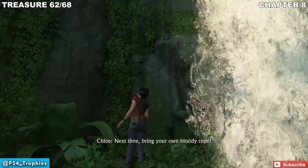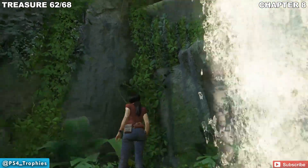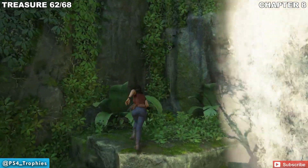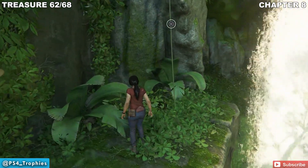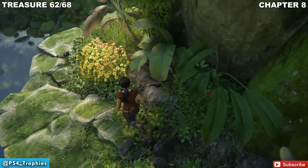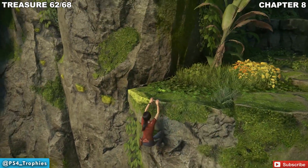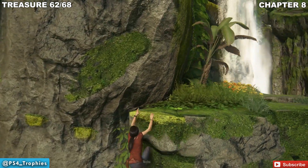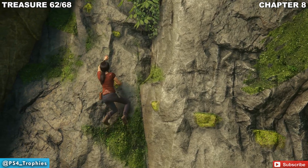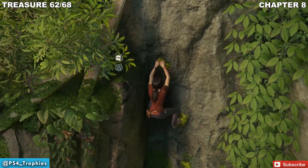Now we've got another treasure. Once you get to this section where you're supposed to climb up, you're going to attach a rope. Let Sam climb first, then use the same rope to climb up yourself — but don't do that just yet. Instead, take this alternate path winding back around to the cliff face, and navigate your way over to a treasure. I promise there's a treasure at the end of this — and there it is.